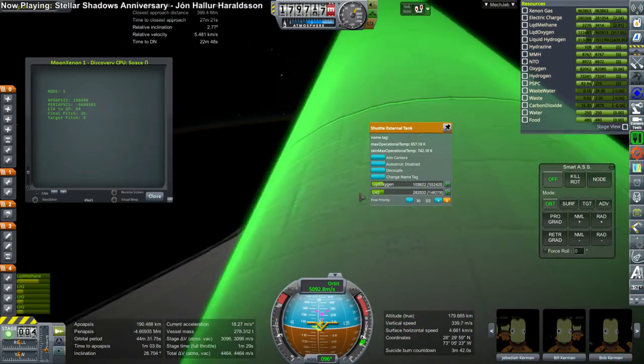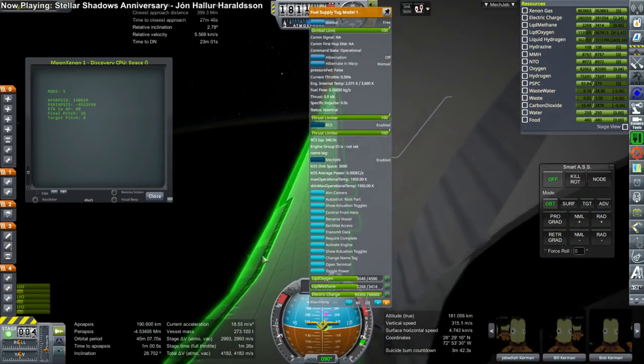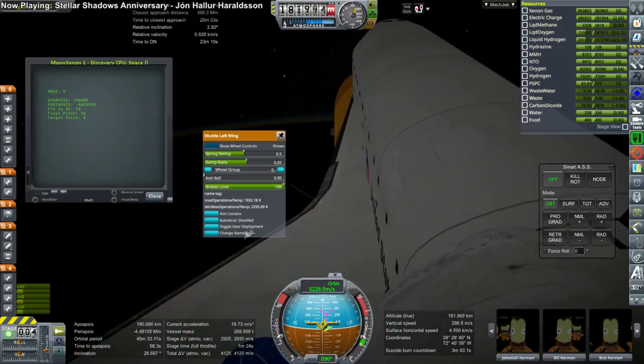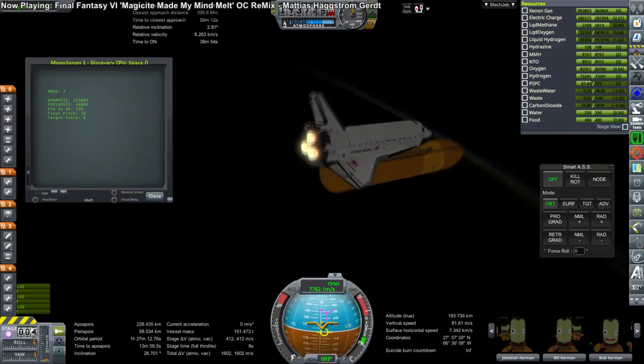Unfortunately I had the engine of the tug on in the cargo bay — that was not right — so here I am shutting it down. Actually that was fortunate because I didn't really want to have the tug fully fueled; we only need half of its fuel, so wasting that fuel was not a big problem as far as conducting the mission is concerned.